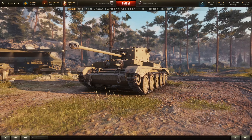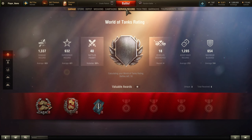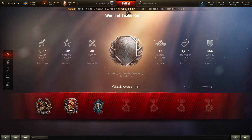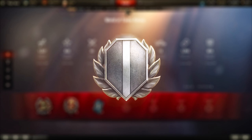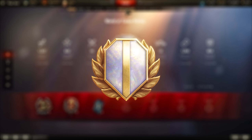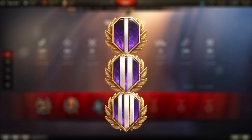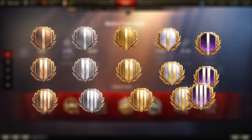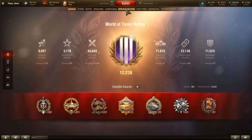You can also expect UI changes to the service record page. We plan to make adjustments to the visuals of WTR ratings. WTR will now be divided into 5 groups — Bronze, Silver, Gold, Ace and Legend — each consisting of 3 levels, for a total of 15 levels. We hope this will provide better visualisation of the rating system and how your rating compares to other players.